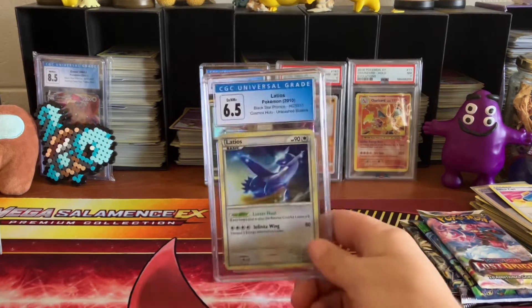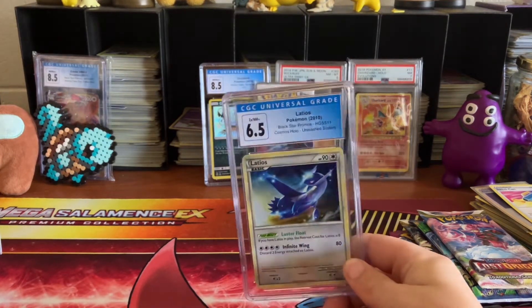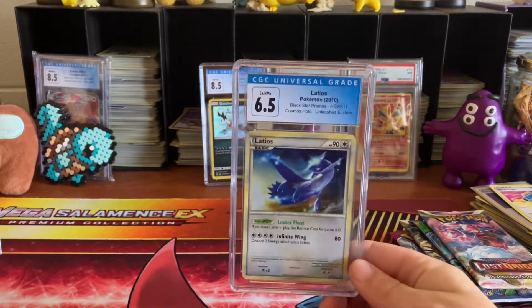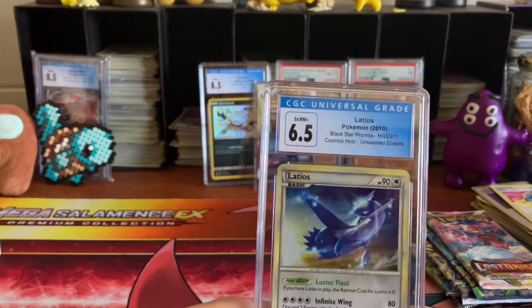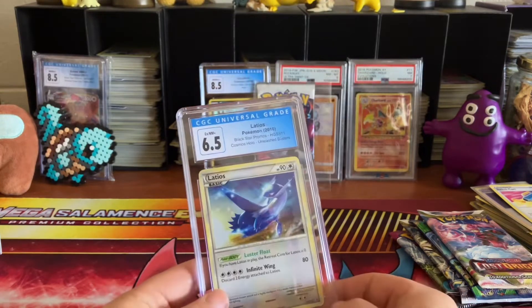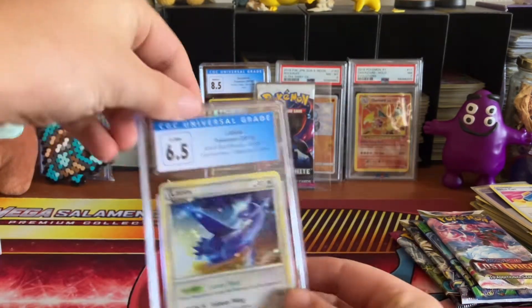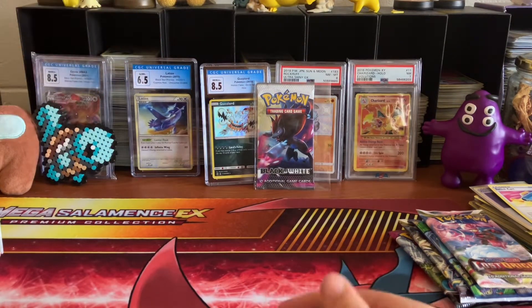First, I want to show you this cool new graded card I won in a giveaway — a Latios Holographic CGC 6.5 from the HeartGold SoulSilver era. It's a promo card. You can look at the gorgeous Galaxy Foil. This isn't too big of a heavy hitter, but I won it in a giveaway at my local card store and I thought it would be cool to show off. It's going to go right back here in the display.